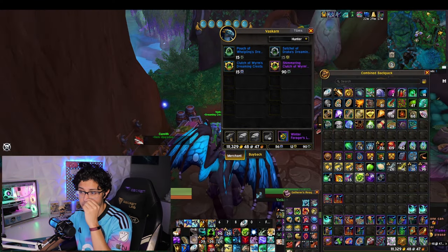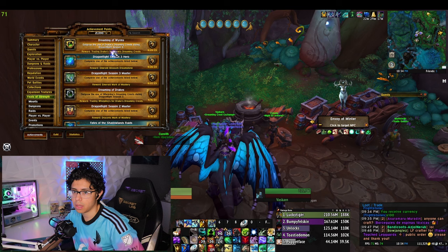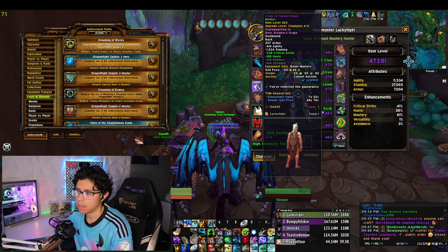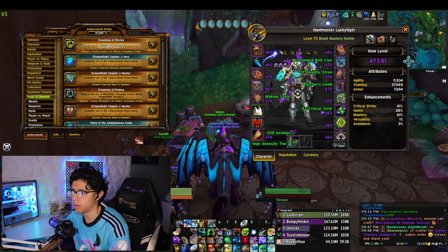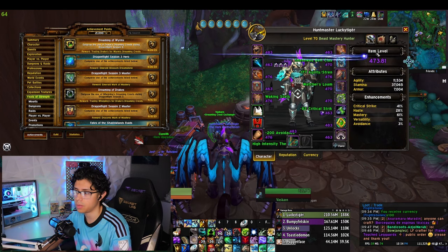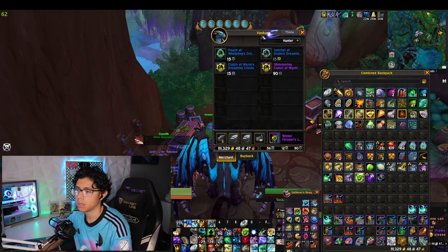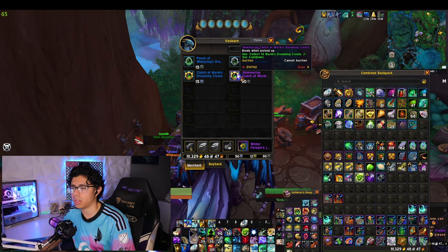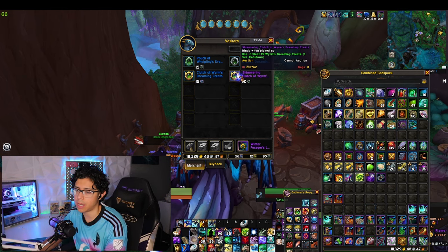I just got done running a few keys and got the achievement where I outgrew the Drake's Dreaming Crests. I successfully got a 463 Cloak that I was needing — this one was sitting at 450, so I finally hit every slot over 463 and got this achievement. Now Vaskarn has that option to purchase the Clutch of Worm Dreaming Crests. I did see on Wowhead that people only saw this once to purchase, and after Reset Day they were not able to purchase another one.